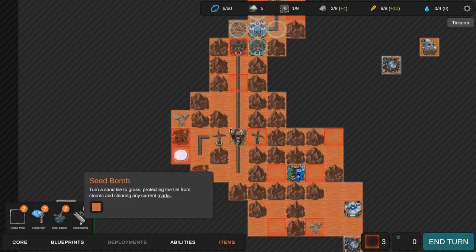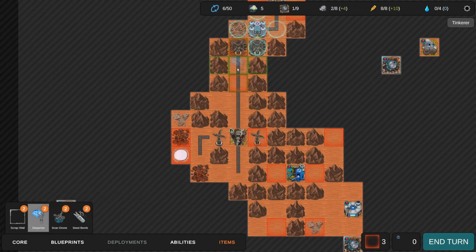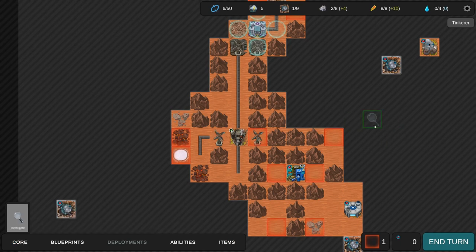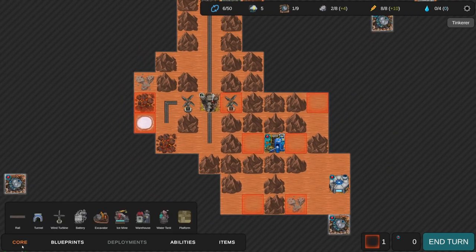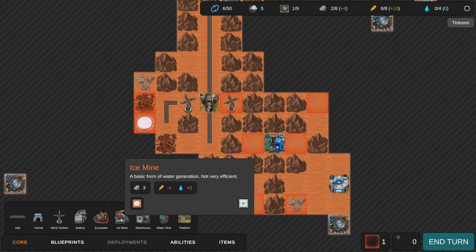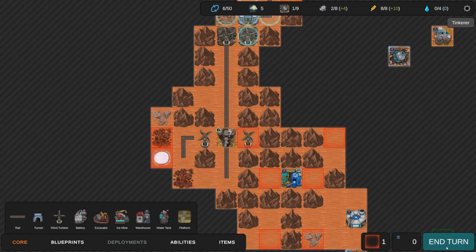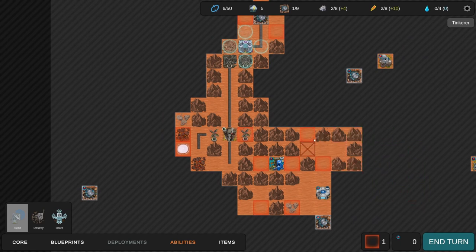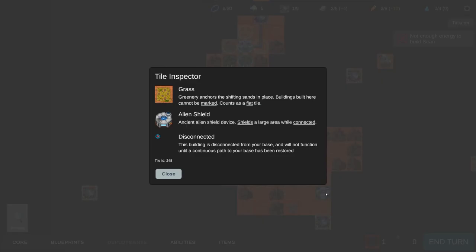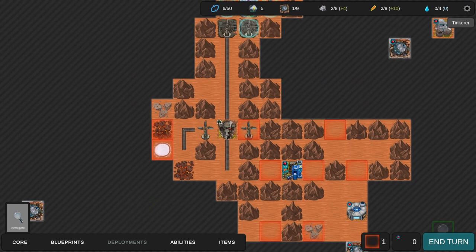We could use a disperser to get rid of those two storm markers so we don't have to worry about that at least. I kind of wish there was a better way to move around the map. I still want the ice mine - that costs three. I needed to connect over there so I can't really do much about that. Let's continue scanning in this direction. There's an alien shield that shields a large area while connected - that's definitely nice. Let's end our turn.